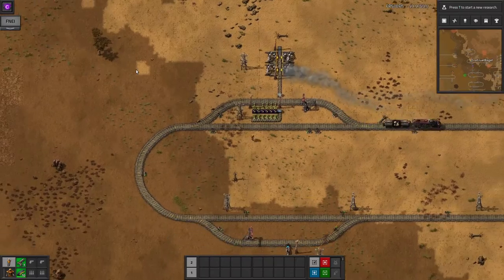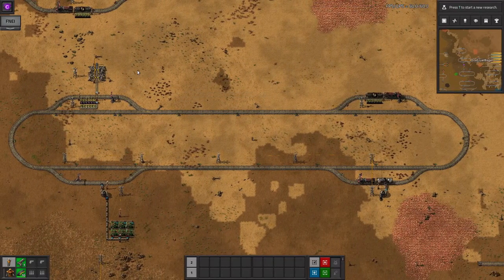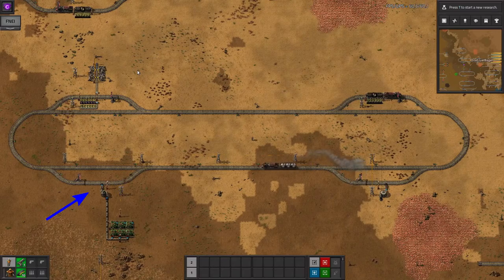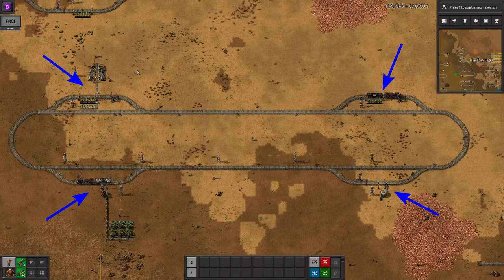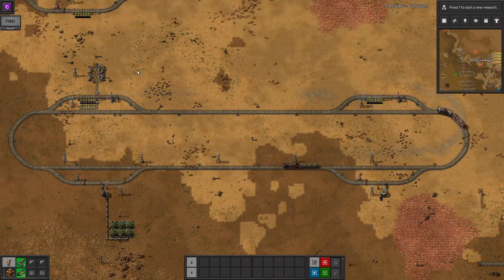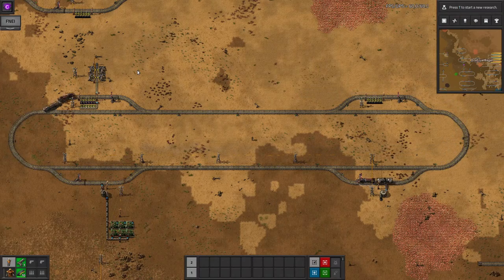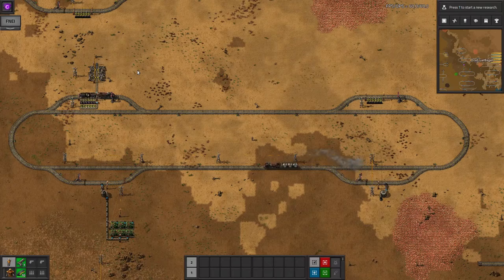I mentioned a simple train system earlier where each train has its own pick-up and drop-off station. Early on, when you perhaps have an oil mine and a stone mine and they each supply separate drop-off stations, this can work quite nicely. You'll have two trains, four stations, and then a shuttle backwards and forwards. If you've watched my video on signals you'll already know how to make sure they play nicely together on the tracks, so this should just work.